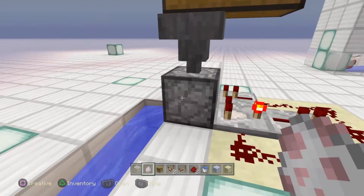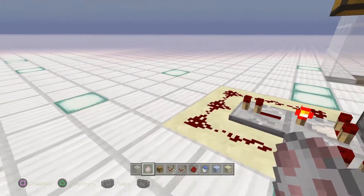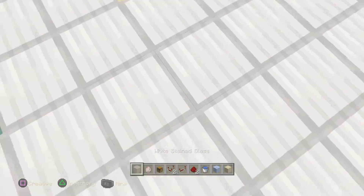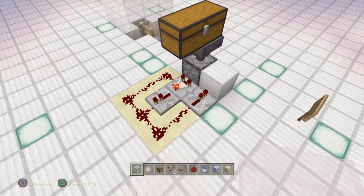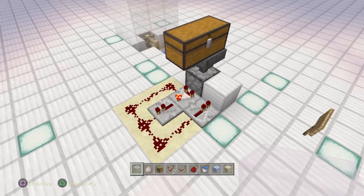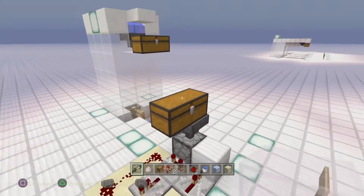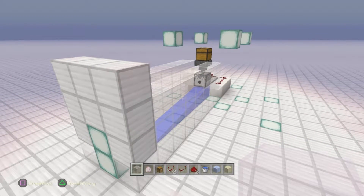So to recap: downward-facing dropper, not dispenser — that ensures all your items are dropped, not fired. Pause on this screen and build what you see. Make sure it's always downward-facing and always a dropper. The comparator needs to be in subtract mode, the light on both repeaters needs to be on one tick, and the rest is just redstone — and you're sorted.